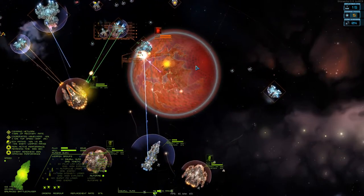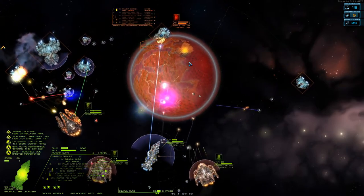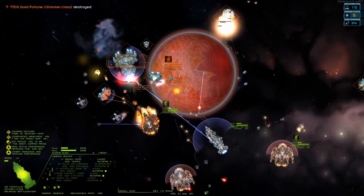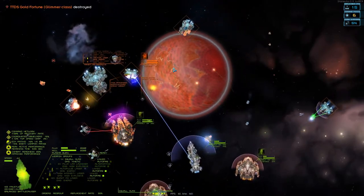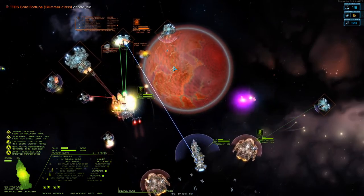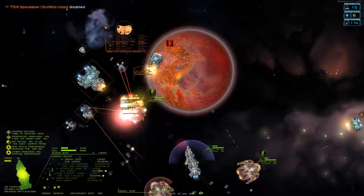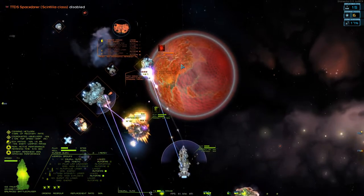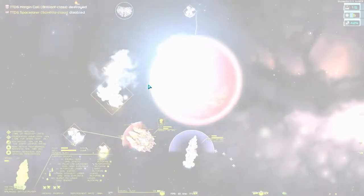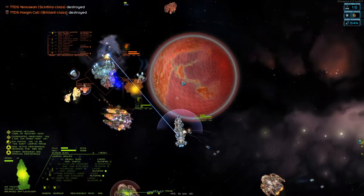I'm going to stay here and try and take this out. Our onslaught is in trouble - it would be nice if you would pull back, onslaught. That brilliant is taking some damage, which is good. Let's target you. Oh, we got a glimmer! Our onslaught is taking a beating man. That scintilla is down - good. Let's target the brilliant, try and take that down. That's down. Okay let's target this radiant. Another scintilla down.